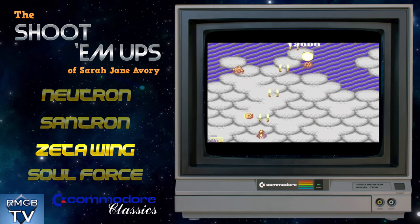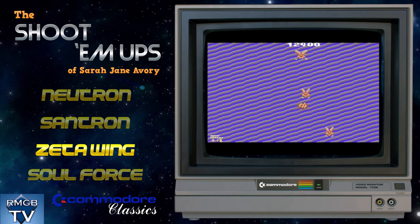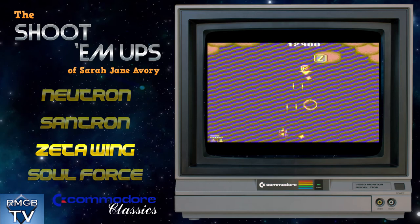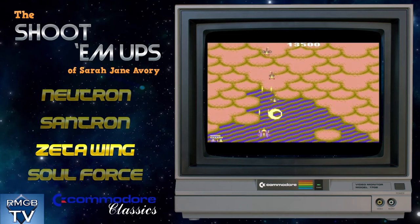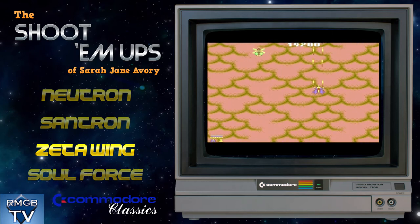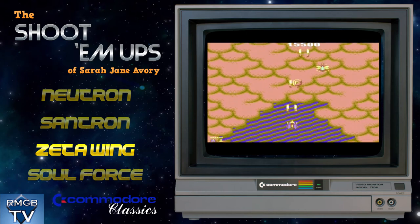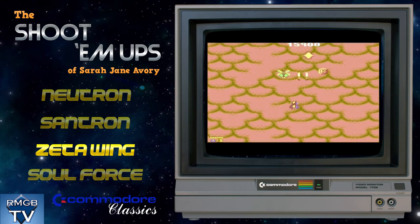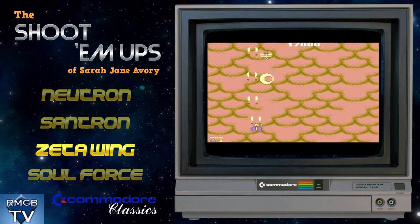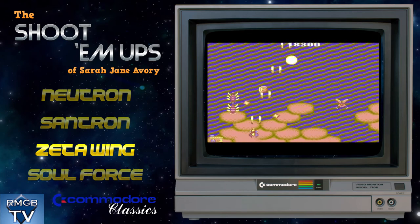Whereas Santron was a nice Christmas bonus for all us C64 fans, Zetawing was the true follow-up and a whole new game to enjoy. The inspiration this time was a Tecmo arcade release called Gemini Wing, which I was not really very familiar with before playing Zetawing. Sarah Jane had personal experience porting the Atari ST version of Gemini Wing over to the Amiga, which frustrated her because the ST version was not very good, and she would rather have preferred to start from scratch to take advantage of the host hardware. However, the publisher wanted to get the game out quickly, so Sarah Jane did the job and ported it over.